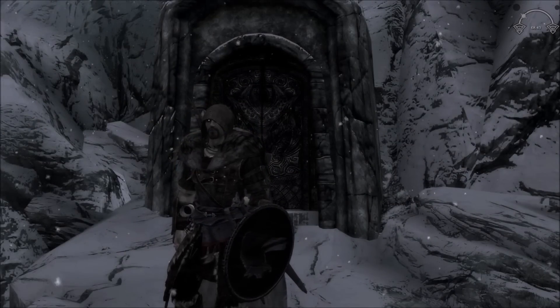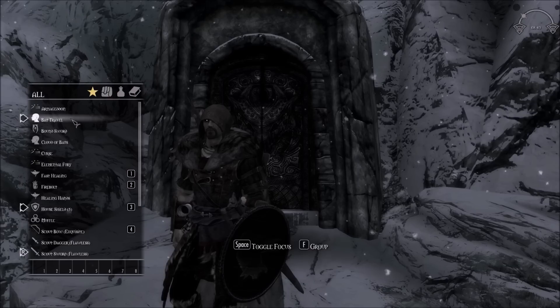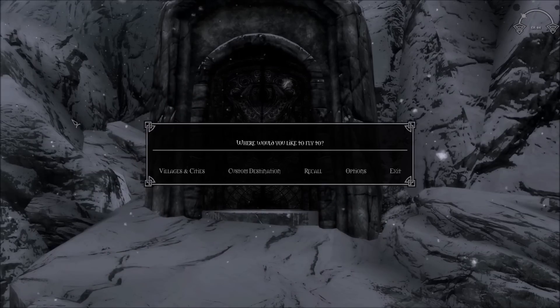The Bat Travel power is a great way to get from city to city without technically fast traveling. It's perfect for someone like me who wants to stop using the fast travel system for immersion purposes but misses the convenience at times. Using the shout key will bring up the menu. Here you can select Villages and Cities, Custom Destination, Recall, or Options.